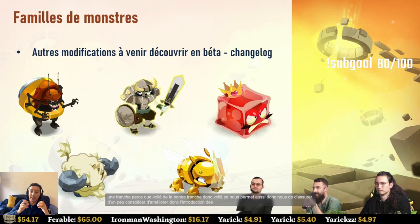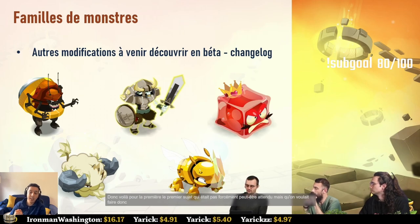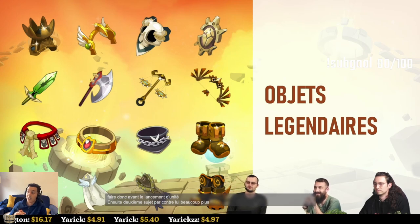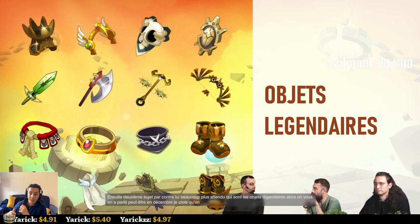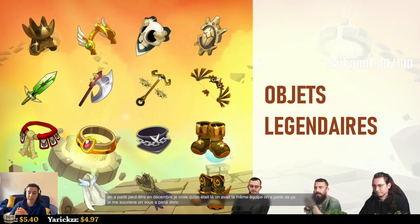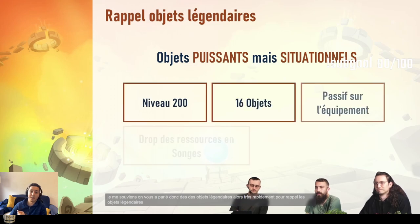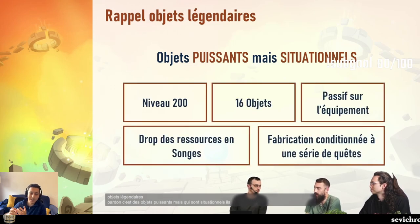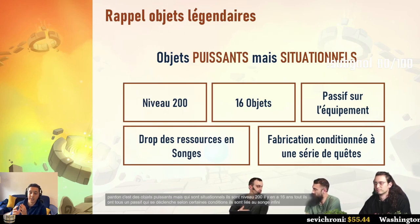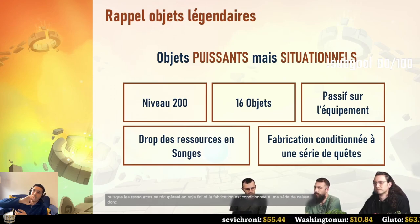This consolidates and enhances the experience of new players encountering these bosses. The second topic — highly requested — is legendary items. We mentioned them during the December live. As a reminder: legendary items are powerful but situational objects. There are 16 of them, all level 200, each with a passive that can be triggered under certain conditions. They're linked to Infinite Dreams — the resources to craft them come from there — and crafting is linked to a series of six quests.